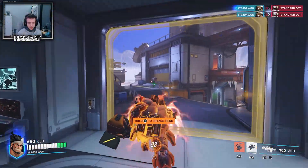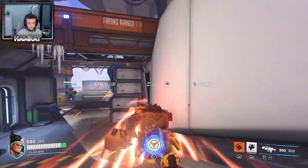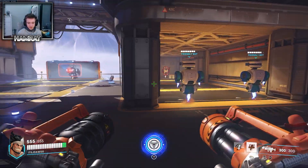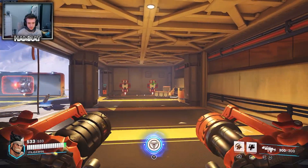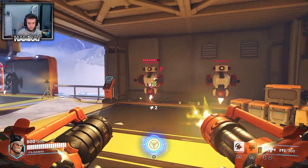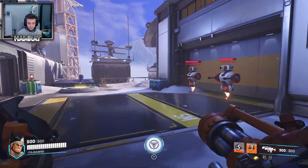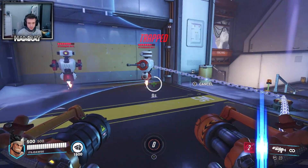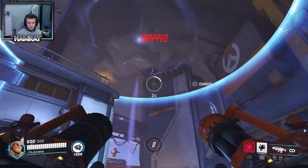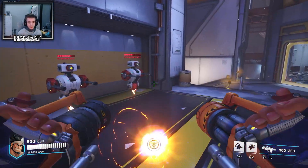Looking at the abilities: charge forward and stomp to launch enemies. So you can charge forward like this - oh my god - stomp! Jesus Christ. So you're charging, you can stomp. With his second ability - this is really hard to control, I think they need to sort something out about that. Second ability is if I stand here I think they heal and take more damage. And then his ultimate - it's a trap so I'm guessing they can't move away from it.